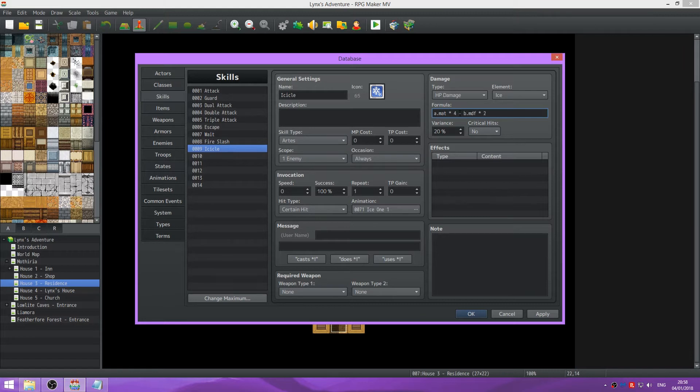So magic attack and then magic defense. But what I like to do is add 20 plus that formula. You can have a casting time - like adding agility to the formula.